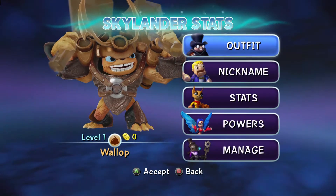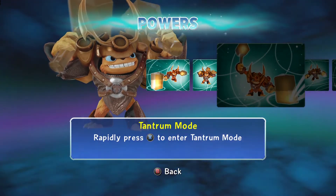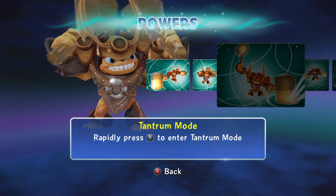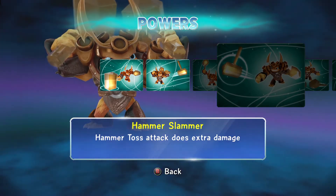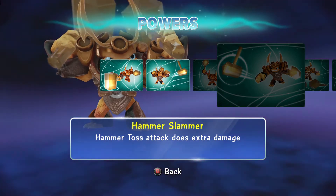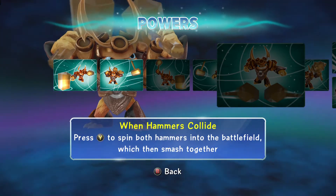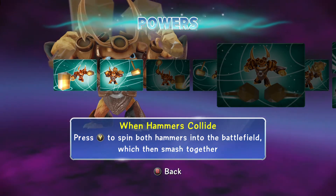I like the two basic skills starting off with him. Let's see how they power up. The first skill is Tantrum Mode — rapidly press X to enter tantrum mode. Next up is Hammer Slammer — hammer toss attacks do extra damage. And when hammers collide, press Y to spin both hammers into the battlefield which then smash together.